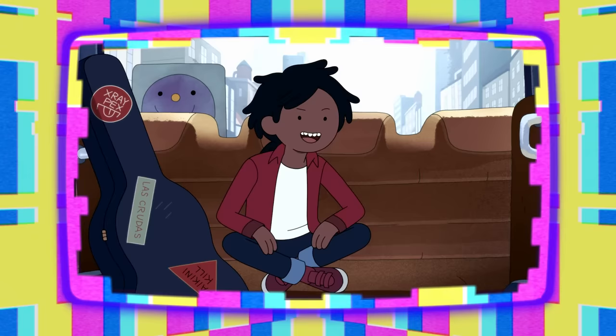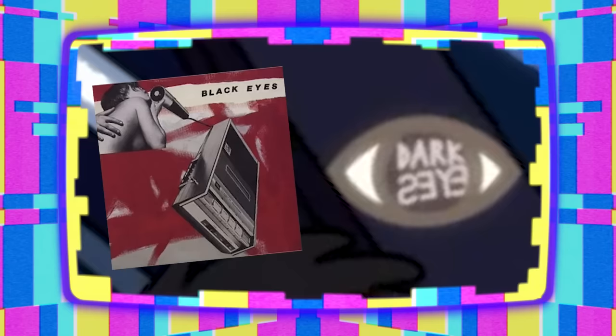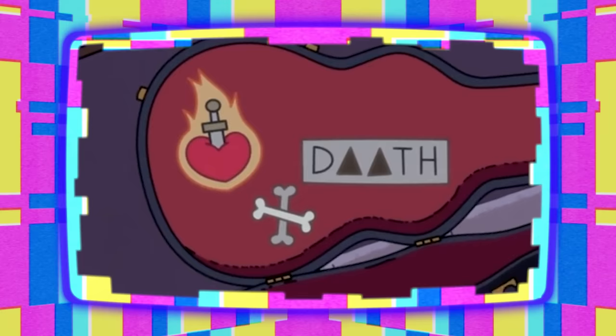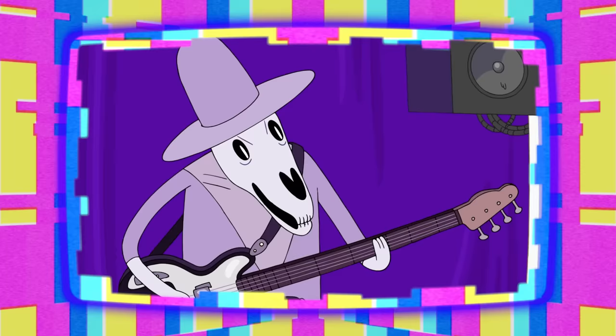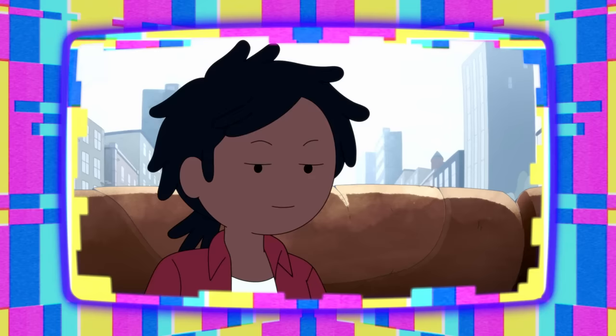You gotta check out Marshall Lee's guitar case in this scene — it's chock full of punk band spoofs. Las Cruvas means 'The Hangovers' in Spanish, referencing the late 90s alt-rock band from the UK. X-Ray Pex pays homage to the London punk band from 1976 called X-Ray Spex, and Dark Eyes is a spoof of the early aughts post-punk band Black Eyes. Daikini Kill is a take on the 90s grunge band Bikini Kill, mixed with the Daikini, a type of feminine spirit in Hinduism and Buddhism that represents liberation. The interior of Marshall's case has a Death sticker, which may reference that Death briefly played in Marcy's band in the original series.